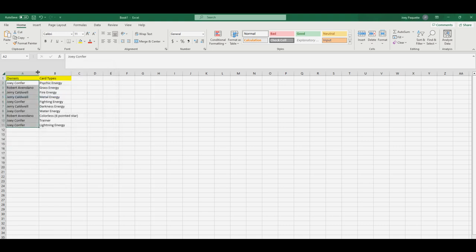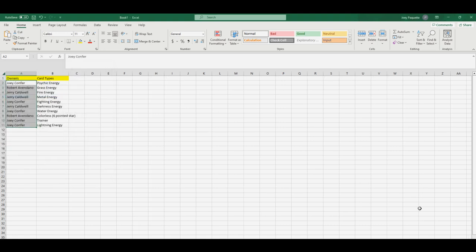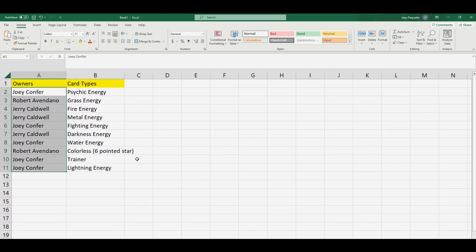Darkness energy is the one where you can get Roaring Moon, so let's see who got that. Joey C., you got psychic. Robert A., you got grass energy. Jerry C., you got fire and metal. Joey C., you got fighting. Jerry, you got darkness — that's the one you want. Joey C., you got water energy. Bobo, you got the colorless, represented by the six-pointed star. Joey C., you got trainer cards and lightning energy.